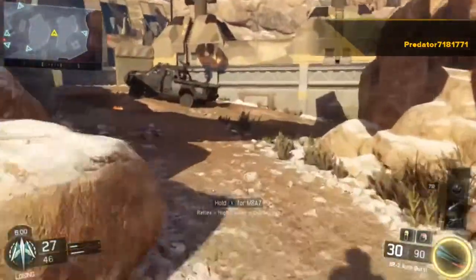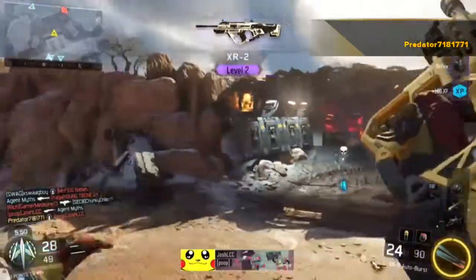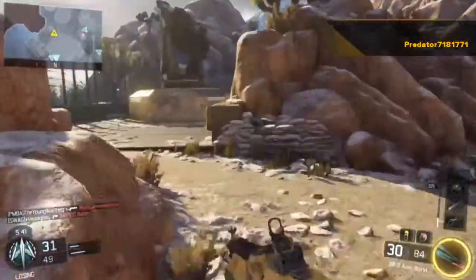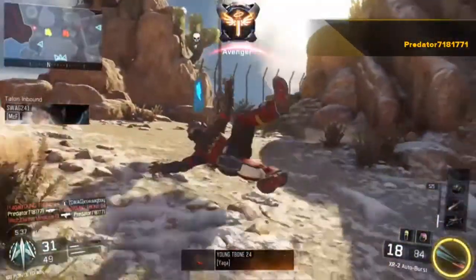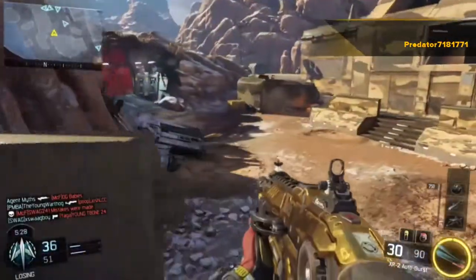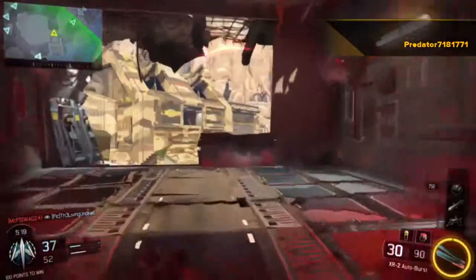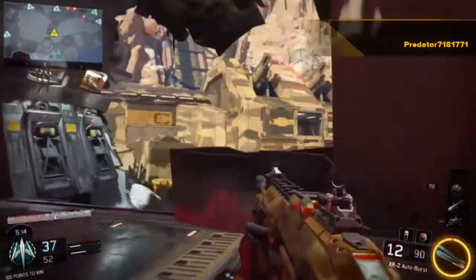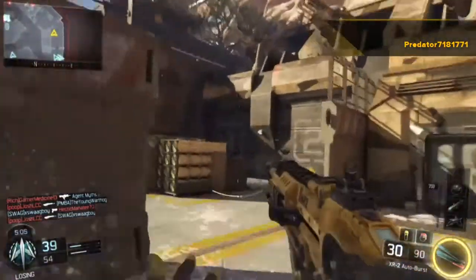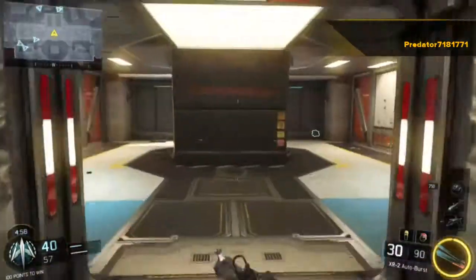Okay, number two: XR-2. My second favorite assault rifle to use in special and regular cases. If I couldn't use the KN-44 for some reason, I would use the XR-2. The fire rate is not fast, but it's like a burst weapon — it shoots like three bullets at a time — which causes a lot of damage on your target. So it's pretty easy to do challenges like headshots. It does more damage than the HVK and more damage than the KN-44.